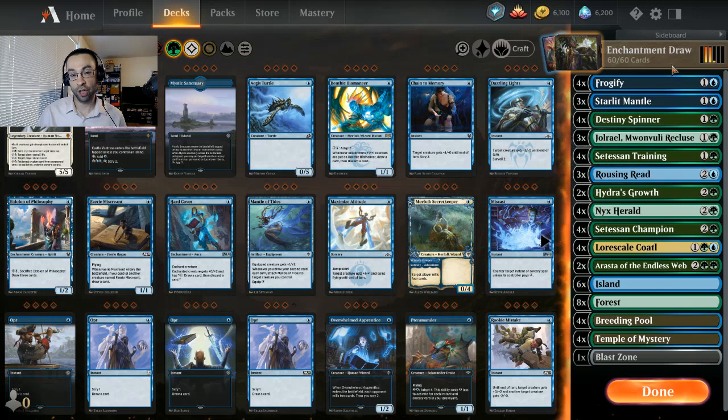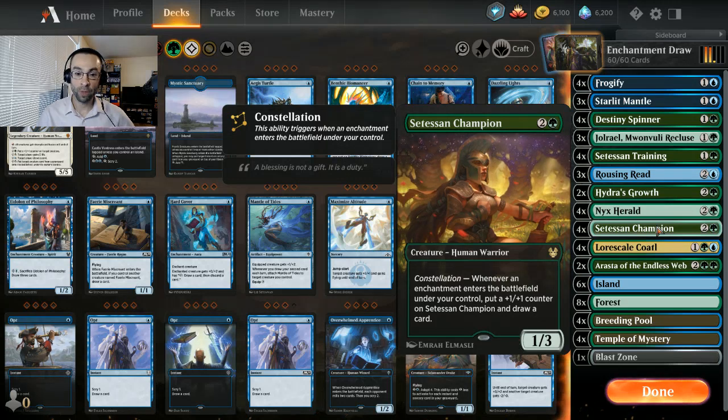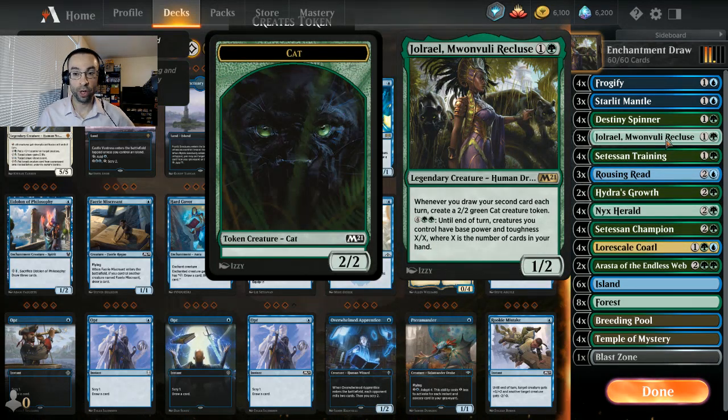It's a semi enchantment-creature draw engine built around Setessan Champion drawing a bunch of cards with enchantments. Things like Lorescale Coatl get plus one counters whenever you draw cards, and Roaring Read that puts out 2/2 cat tokens when you draw your second card each turn. I've refined this into a best of three list, made a couple changes, and added a sideboard. It's mostly the same deck intact, but we'll quickly go over it again.